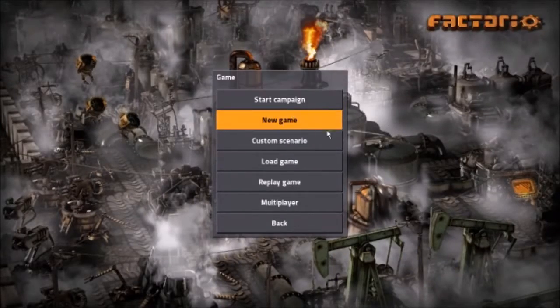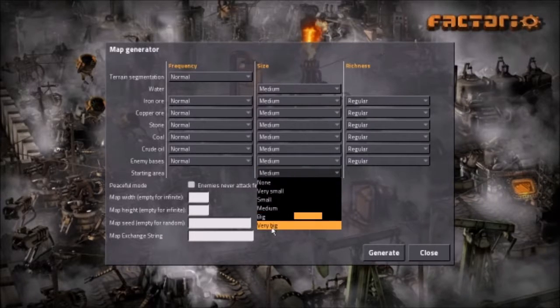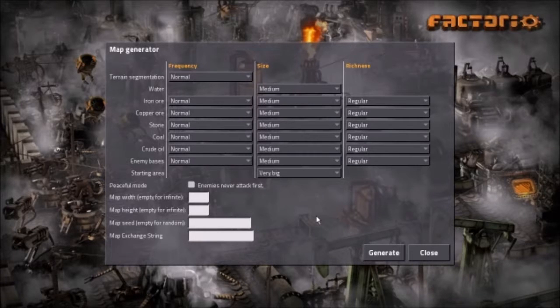Okay, we're going to go to Play, then New Game. These settings you pretty much leave where they are, but one thing you may want to consider is the starting area - moving that to Very Big. That's so when you're first starting out the bugs are not right next to you, giving you more of a grace period before you get attacked by them. Although you will get attacked eventually, and the more pollution you create, the stronger and more mutated they are. So let's go ahead and generate.